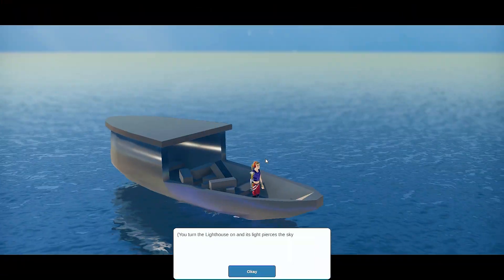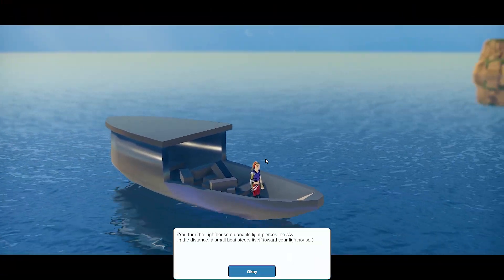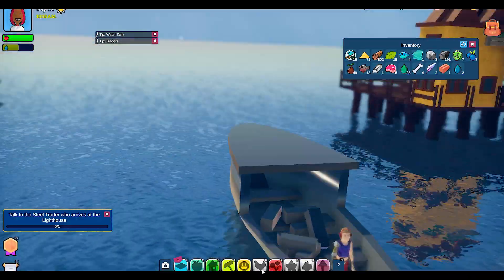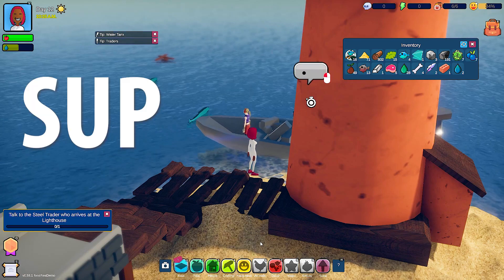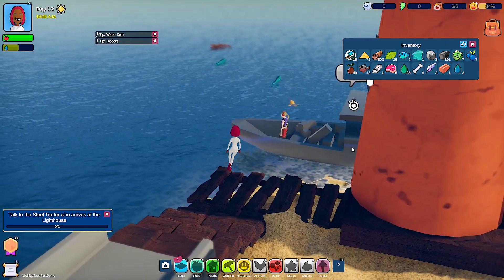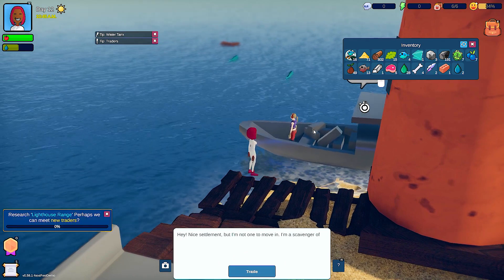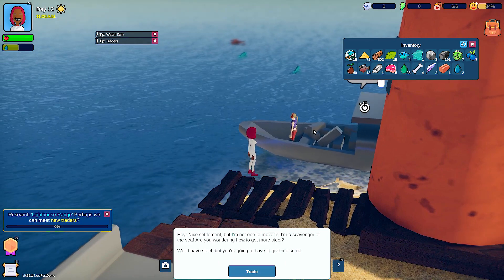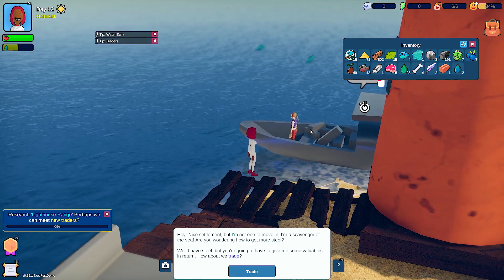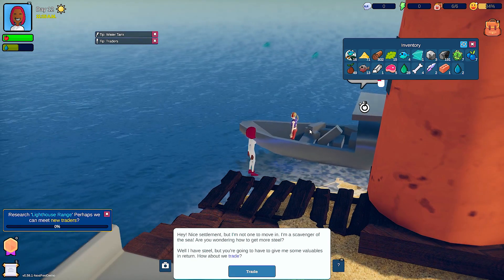Repair. 'You turn the lighthouse on and its light pierces the sky. In the distance, a small boat steers itself towards your lighthouse.' Cool. Oh, climb! I want to talk to this person. 'Nice settlement, but I'm not one to move in — I'm a scavenger of the sea. Are you wondering how to get more steel? I have steel, but you're going to have to give me some valuables in return. How about we trade?'